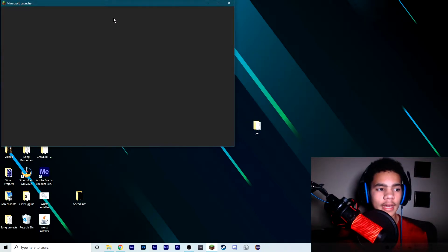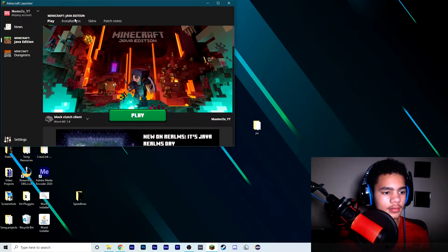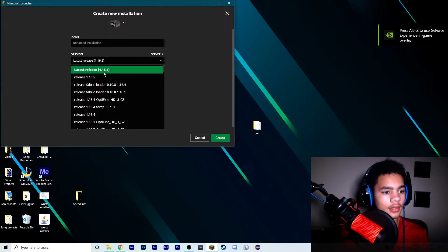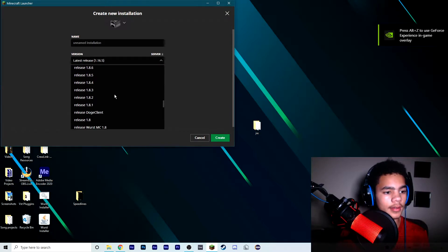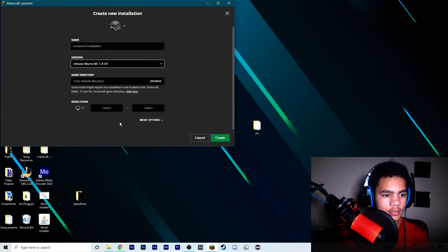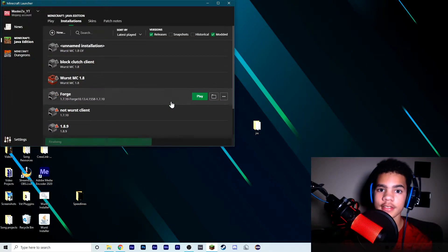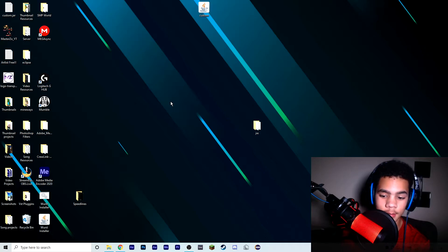Okay guys, now that you're in Minecraft launcher, go to Installations, New, go to 1.8, worst... create. There you go. By the way, this is totally legit — this is the most effective way to learn.